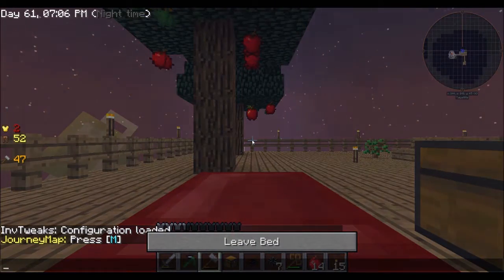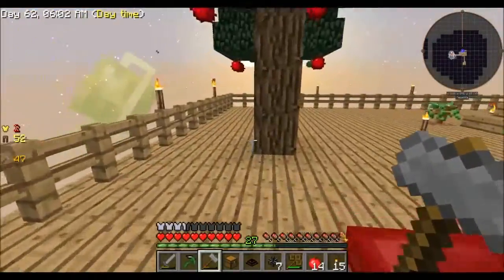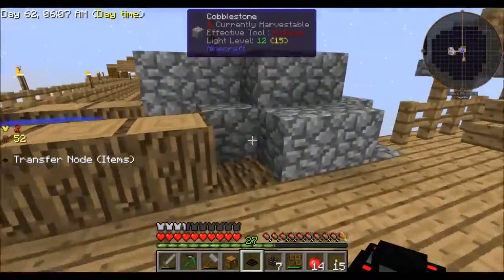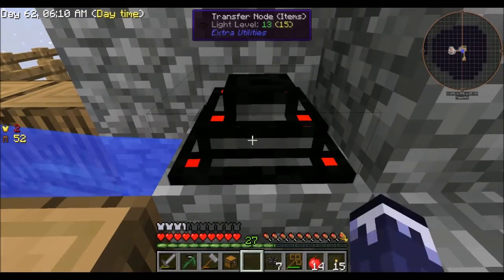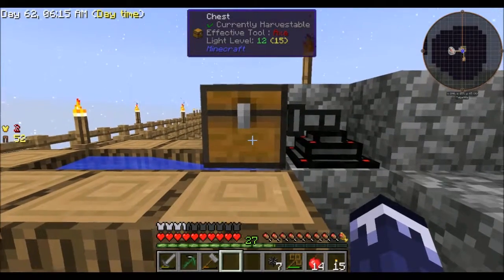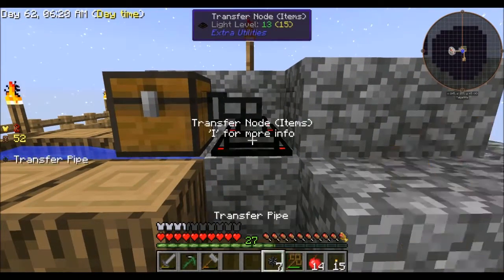So the transfer node — you just put it on the block and it's going to automatically pull from it. It doesn't break it or anything. The nice thing is you will not lose any cobble. If you put it right next to it, you don't even have to use another transfer pipe.